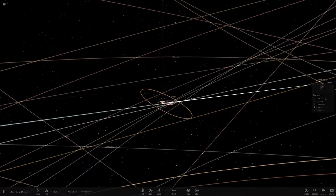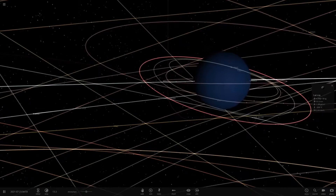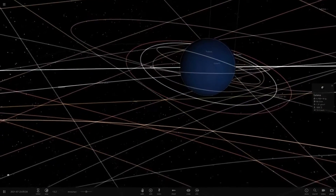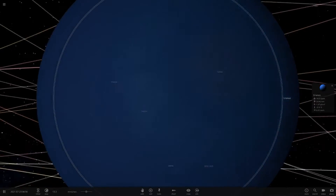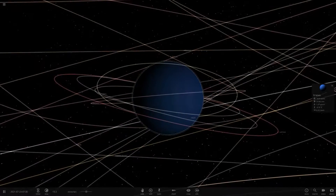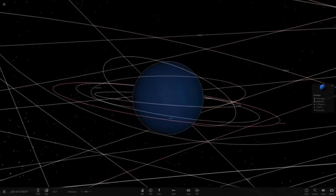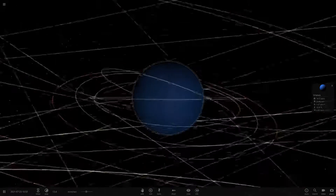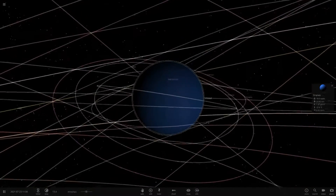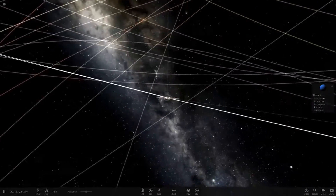We've got some other moons here. I really don't know the moons of Uranus and Neptune very well because we've only ever visited them once with Voyager 2. It's not like Jupiter and Saturn where we've visited them multiple times - Jupiter with the Pioneer probes, Voyager 1, Voyager 2, and the Galileo probe, and Saturn with Voyager 1, Voyager 2, and Cassini. We know a lot more about those planets. The ice giants we don't know much about.